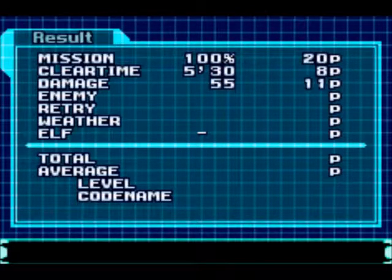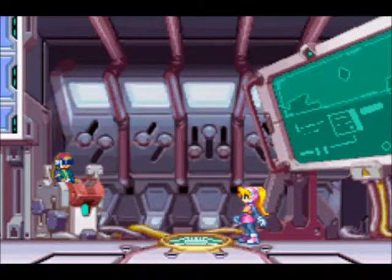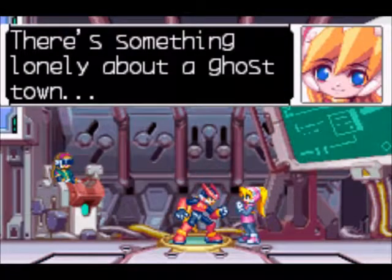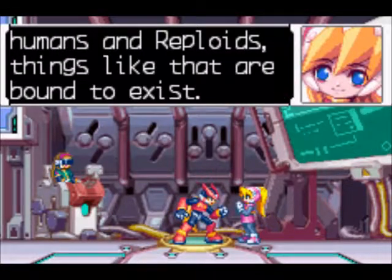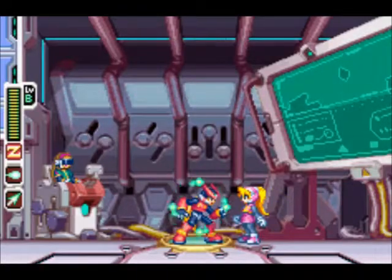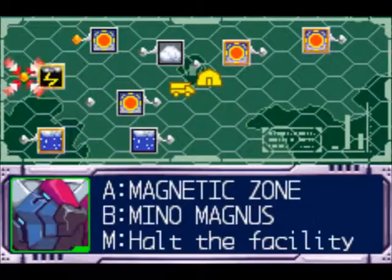Let's see this mission score — I bet you it's a C. That's a B. Back at the resistance. Now let's go to the next Iron Jar warrior, which will be Mino Magnus.